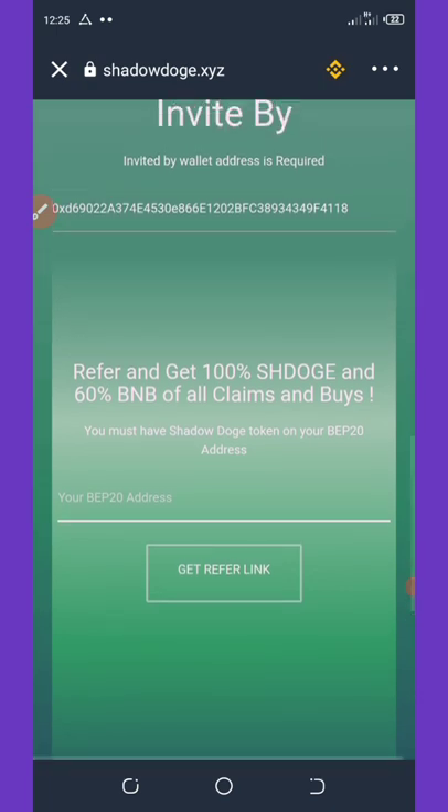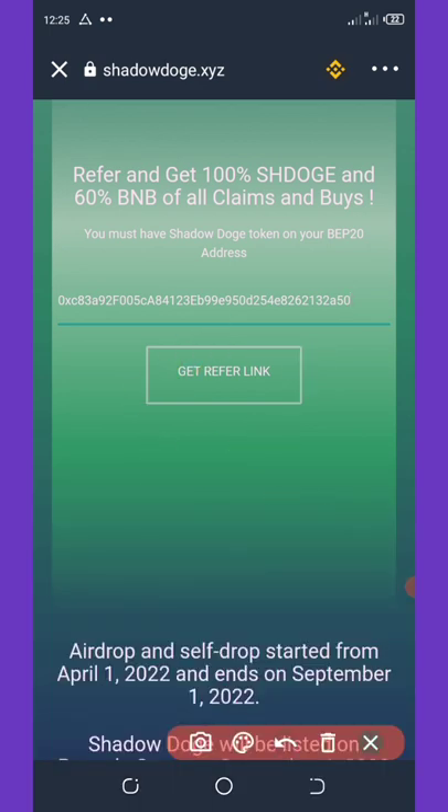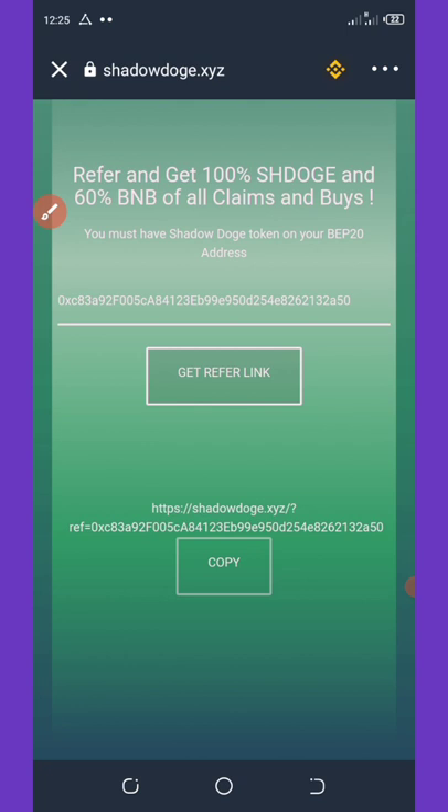Once it loads, scroll down to where it says 'Enter your BSC address' and paste the address you copied. Then click 'Get Referral Link' and your referral link will be generated automatically. You can share it on social media, and any friend that buys with your link earns you 100% of the coins and 60% of BNB for all their claims or buys.